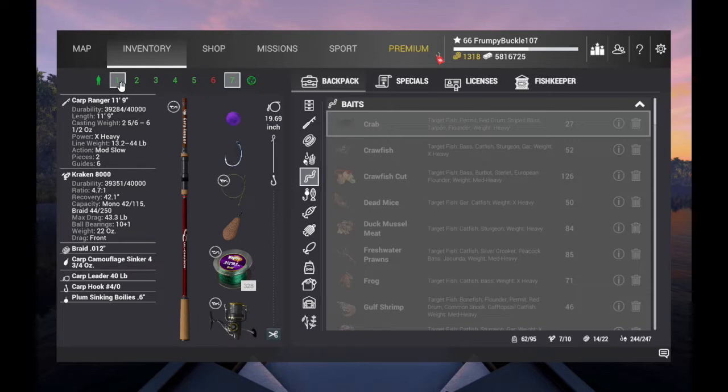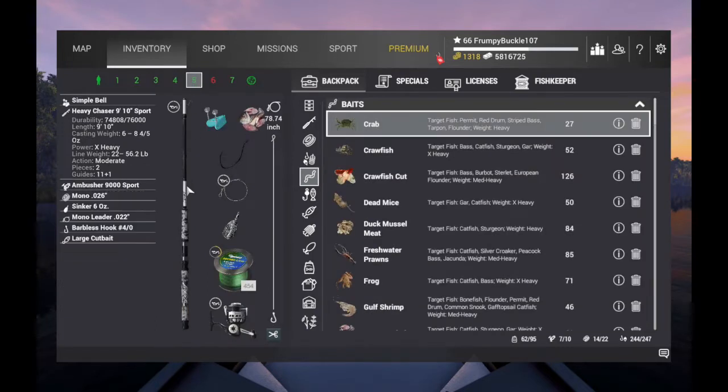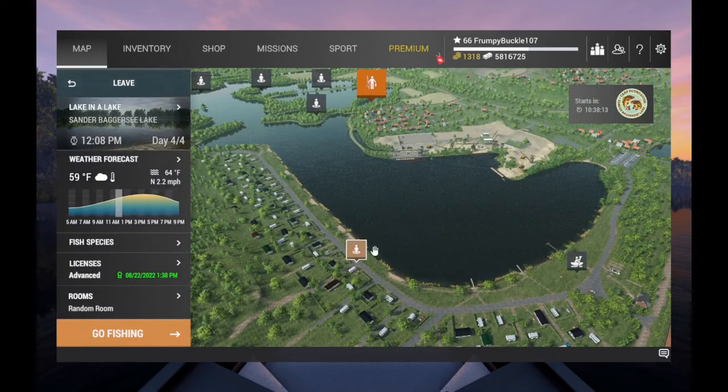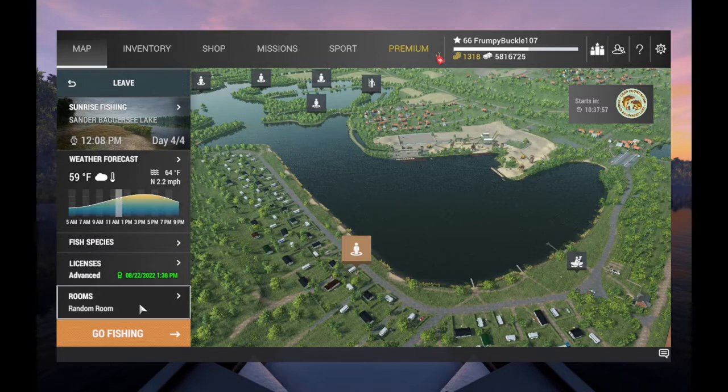We have three missions here, plus we have the Drowned Mouse — we've got to get five of those. And then we have the Black Whisker Catfish, which goes around 160 pounds, so we're going to get him from a boat. With that, we're going to head over to Sunrise Fishing, spawn in there, and walk towards the boat docks. We have everything we need in Mission 1 along this route. Let's go get ourselves a private room. Let's go fishing.